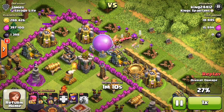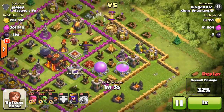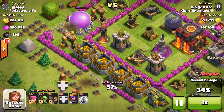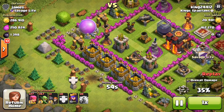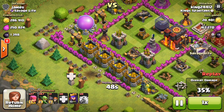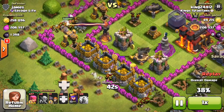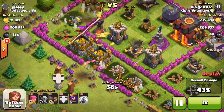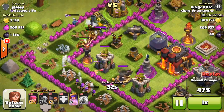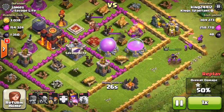Dropping a few goblins up top to take out that elixir storage — pretty confident we can take it. Didn't have to use too many goblins, about 11 or 12. I then tested the strength of this inferno with about 15 goblins and we lose them all. So here's a little trick I found that works really well against infernos — I call it 'four-finger fury'. You drop four fingers down on the board, releasing 67 goblins in about two seconds total. That allows you to overwhelm the inferno — look at that, barely lost any of them and took all the loot.